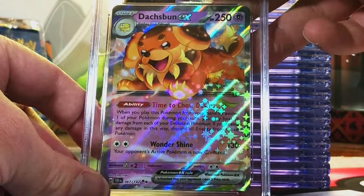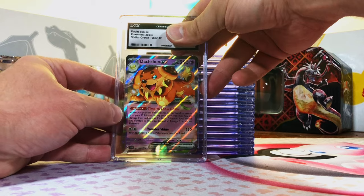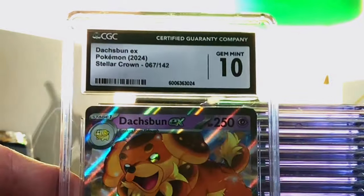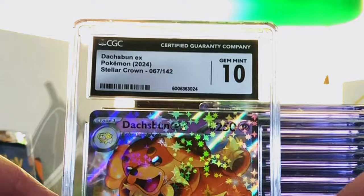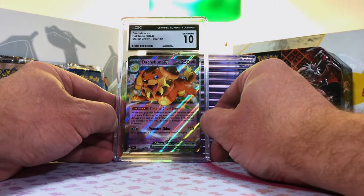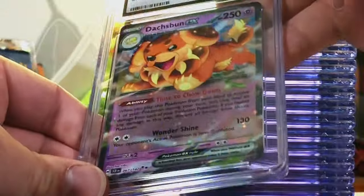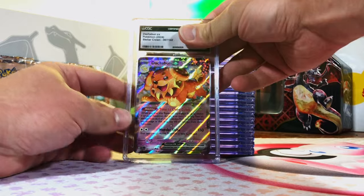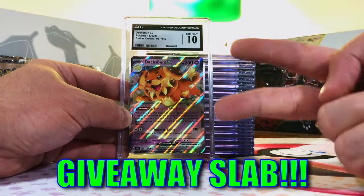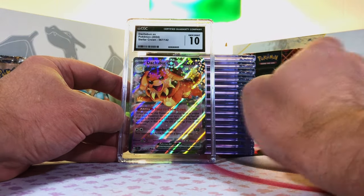Dox Bun EX Double Rare, Stellar Crown — I got two of these. I'm guessing a 9.5. Gem Mint 10! First go at Stellar Crown and we're killing it. This must be the second Dox Bun — let's get this one in a 10 as well. Gem Mint 10! Two Gem Mint 10 Dox Bun EX cards — Stack 3 done. Wow.